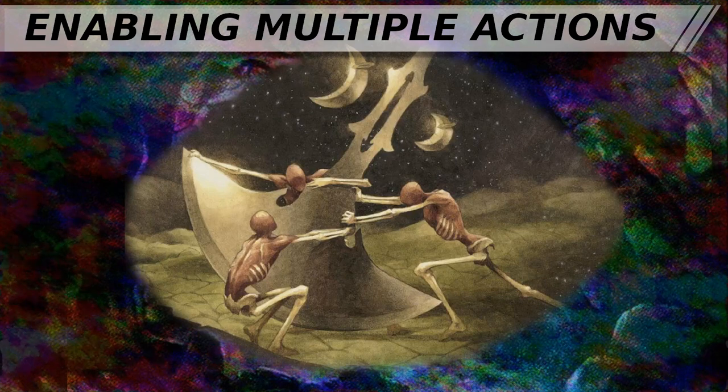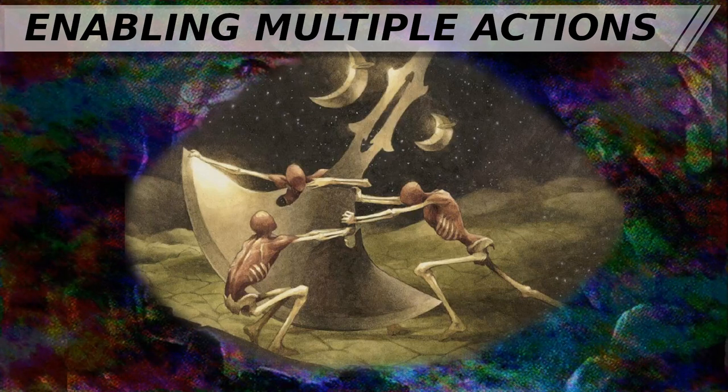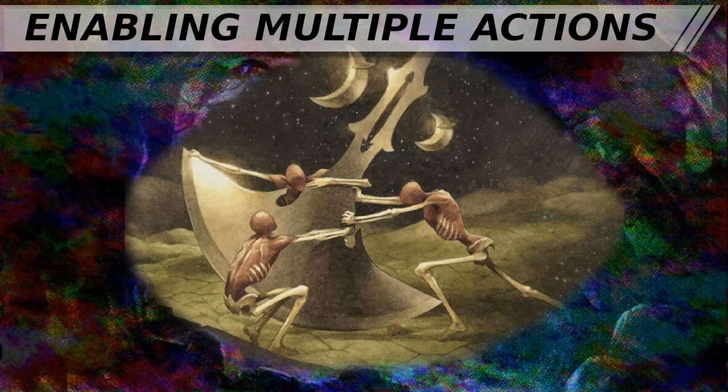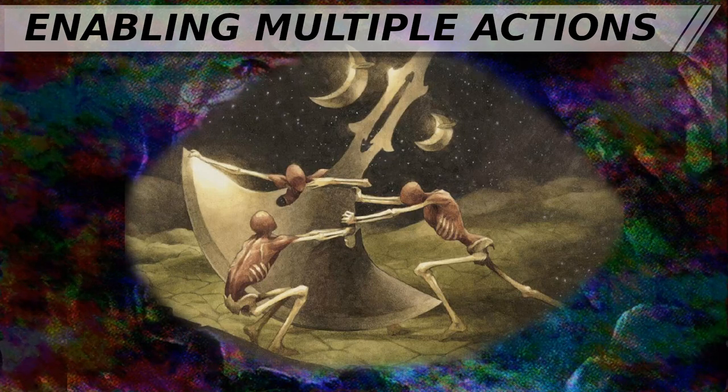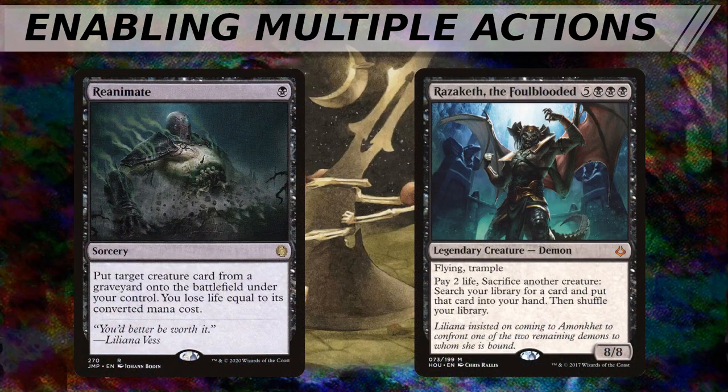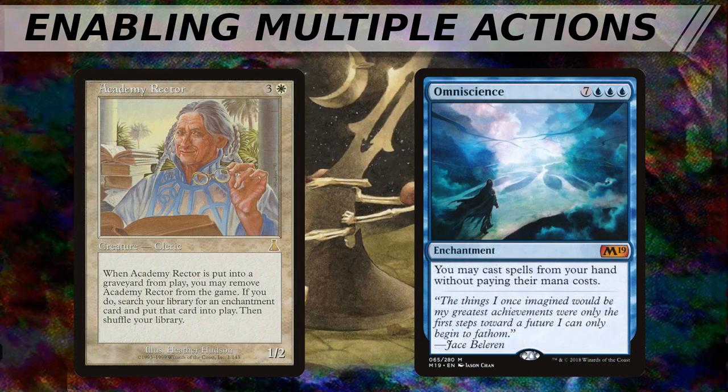And of course we can't get around not talking about cheating mana costs. You can sometimes gain access to extra game actions — and often much more impactful ones than would otherwise be possible — when you can get a permanent into play without paying its mana cost. Such as using Reanimate to bring back a creature like Razaketh, the Foulblooded, or bringing Omniscience into play off of the death trigger for Academy Rector.